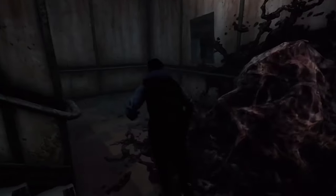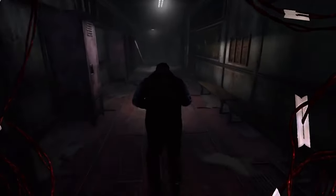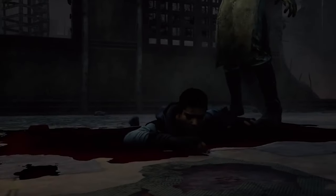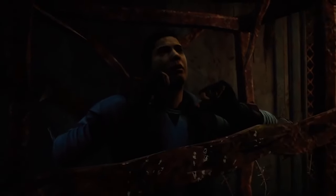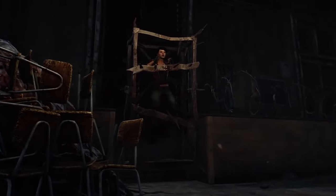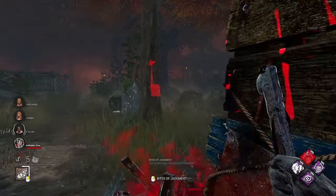Any survivor who steps in the Rites of Judgment will be afflicted with the Torment status effect. This appears as barbed wire across the survivor's screen and player icon, and spools of barbed wire follow their every movement. If a survivor is downed while carrying Torment, Pyramid Head can send them to a Cage of Atonement instead of hooking them. The cage spawns generally on the opposite side of the map, but its specific location is only revealed to survivors.